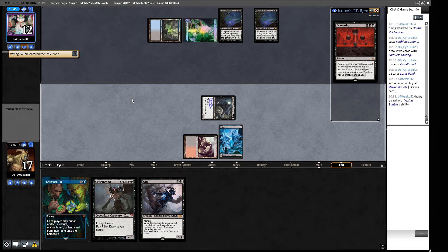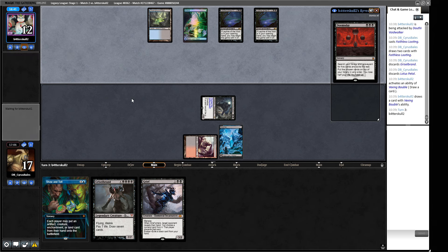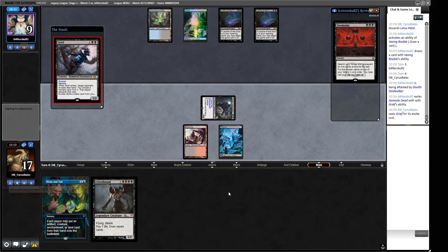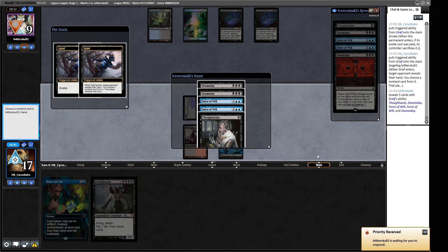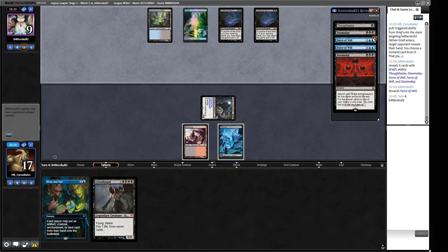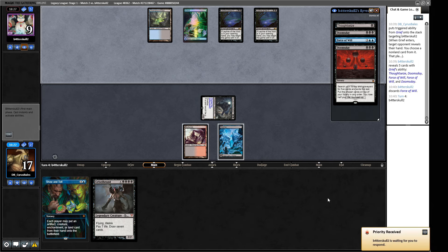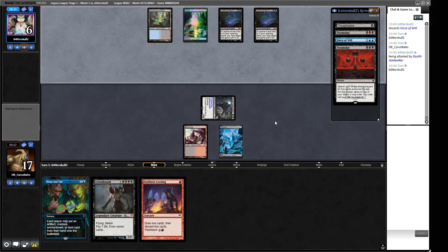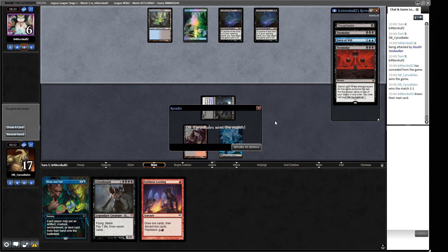We wait for the Badlands and start doing some Faithless Looting. We bin off a Griselbrand and continue this merry dance — next turn hopefully we draw another black card for Grief or a Ritual. We take the Force of Will to put it under Dauthi Voidwalker, stopping them from being able to Force unless they draw a blue card. We attack, and if our opponent Doomsdays now they die. They have to Doomsday and win — and they can't. One little Dauthi Voidwalker and a bit of hand disruption was all it took.